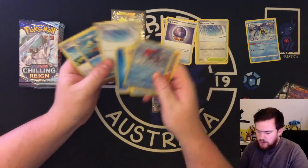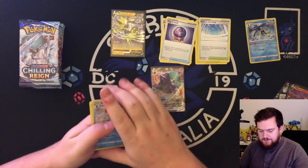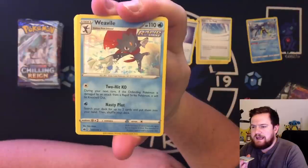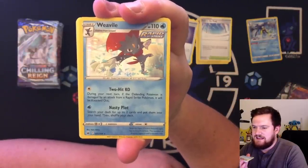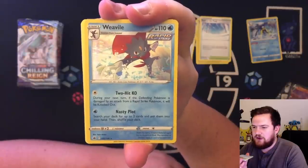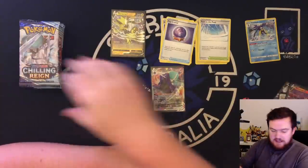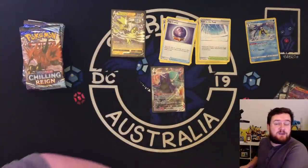There's a Weavile in this set? Path to the Peak — it's another one. Two hit KO during your next turn: if the defending Pokemon is attacked or damaged by an attack from a rapid-strike Pokemon, it'll be knocked out. That's neat. I'm a big fan of Weavile as a Pokemon, so hopefully we can see that in some content as well — hopefully I can make a video on that one.